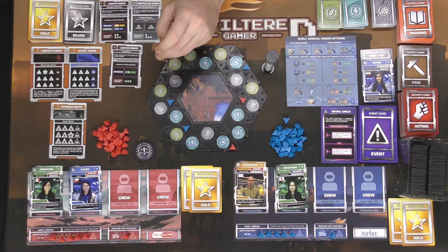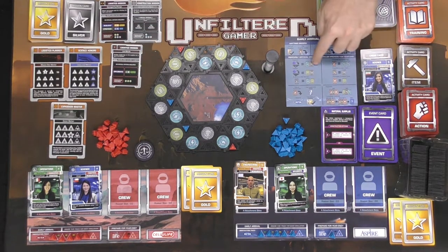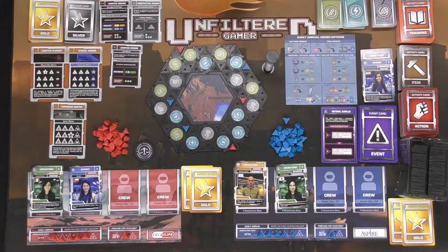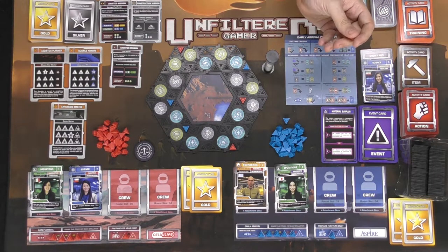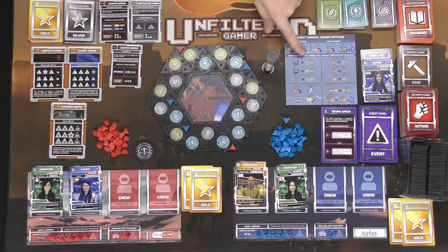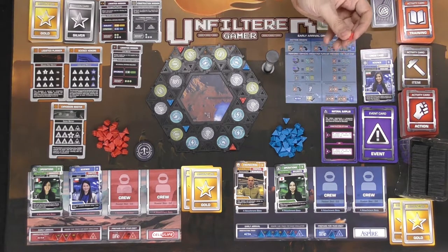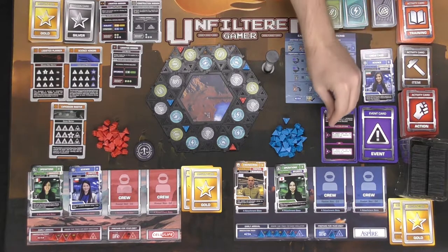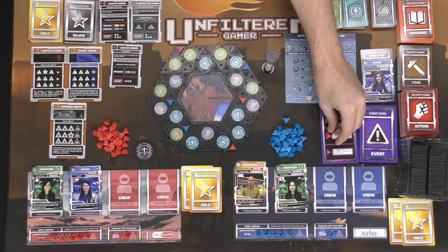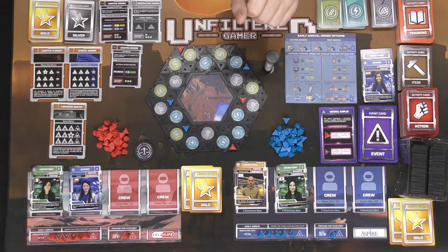The red player gets to choose A or B. This event card says a temporary surplus in supplies: option A lets all players use any combination of resources to expand this year, instead of specific required types; option B lets all players use any combination to upgrade this year. Red is going to choose A — expand — so everybody can expand using any resource types. That event stays until next year.